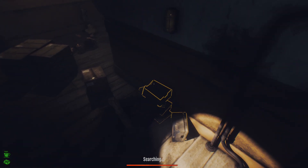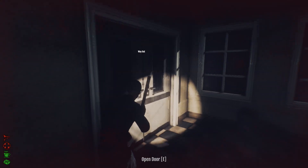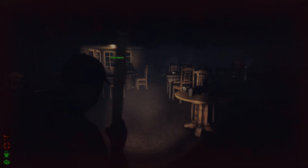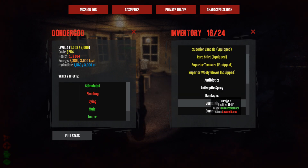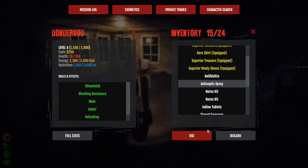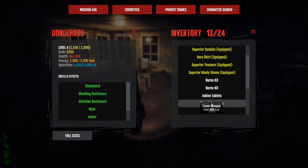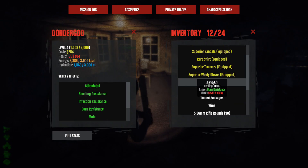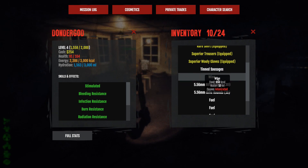Holy — I just got ambushed — ow ow ow! That was a bit unexpected. I'm down to 16 health — wow. This is the first time I've taken this much damage. Let's use some of our healing supplies. This isn't enough to completely heal me back up, but we're in pretty good shape again like this.